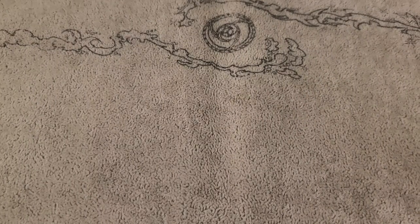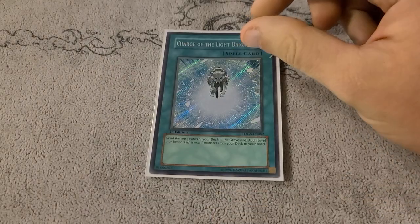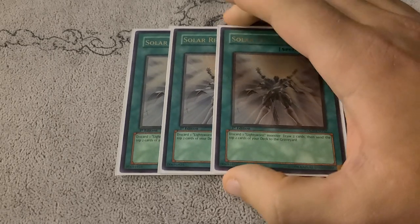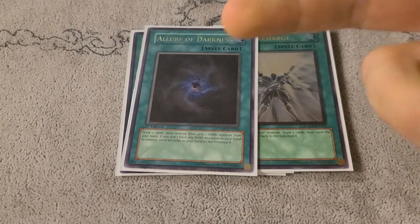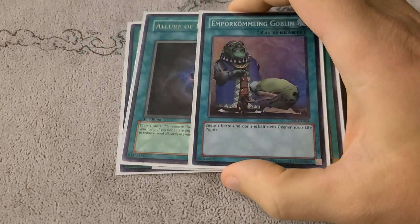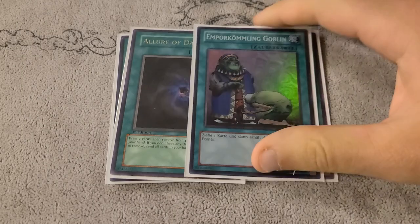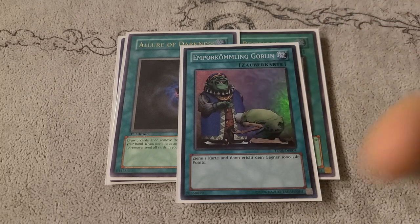On to the spell lineup. We have our one Charge of the Light Brigade — Charge is still limited — to search out our Lightsworn Monsters. We do get three Solar Recharge as well, so we can dig through our deck, discard our Lightsworns, draw two, mill two. We also have Allure of Darkness for consistency — a lot of times your Curry Bandits are dead after the first one, so the other two are basically fodder for this. Same thing with Necro Gardener; if you draw it and don't have a Lumina discard, you can get rid of it off Allure. And then one Upstart Goblin — the logic being it's essentially a 39-card deck. Three Judgment Dragons is 9,000 damage, so giving your opponent 1,000 life points doesn't matter; 8,000 or 9,000, it's game either way.